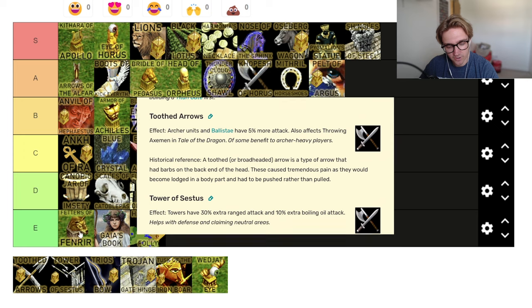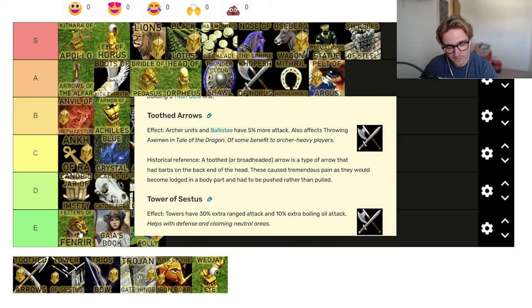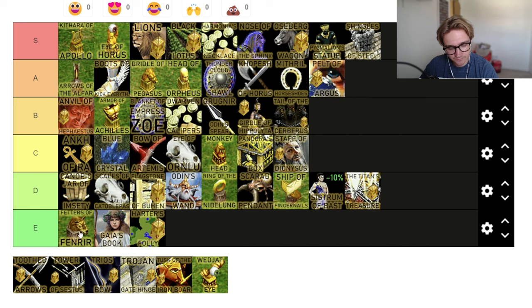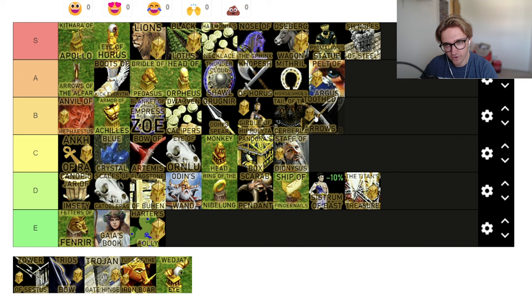Toothed Arrow — archery units and ballistas have 5% more attack, also affects throwing axemen. 5% more attack on something that doesn't have a lot of attack. It's going with the Grugnir Odin spears and girdle of Hippolyta — sounds familiar. 5% is not a lot.